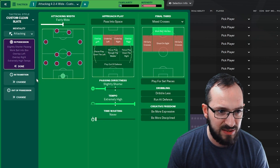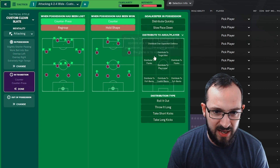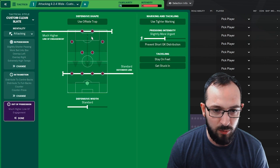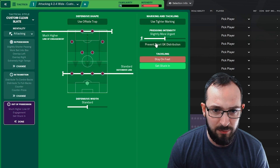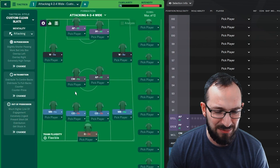Work ball into box, short passing — I think we can handle that. Tempo fast, that's what I like to see. Countering — we'll counter-press them, distribute quickly. We don't need that, we'll distribute to the back line from the goalkeeper. Out of possession, let's play high up because we should be better than them, so we should win. Get stuck in, prevent short goalkeeper distribution, and let's go intensity. Let's try out this tactic — I'm sure we're gonna win.